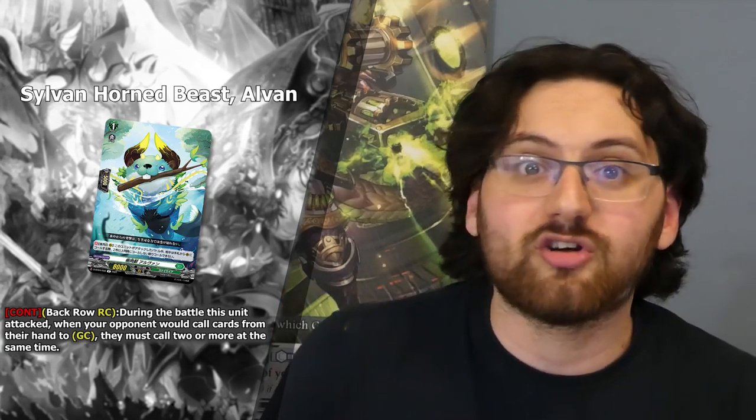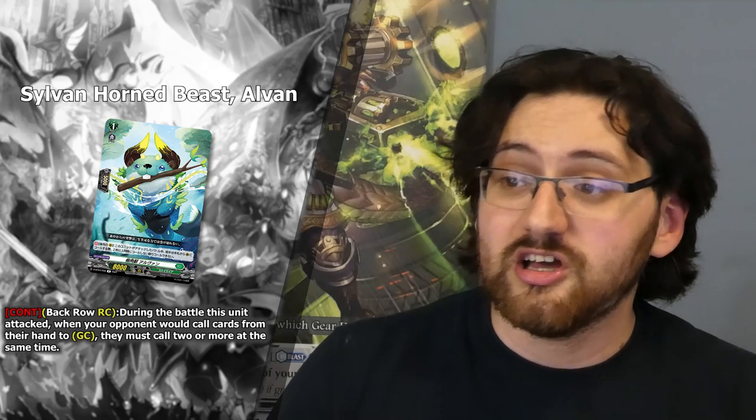Moving on, we've got some Stoic Chaos support. We've got one card for Sylvan Horned Beast Magnolia: a cute Grade 1 called Sylvan Horned Beast Alpha. Its skill is Continuous from back row rearguard circle: during the battle that your unit attacked, when your opponent would call cards from their hand to the guardian circle, they must call two or more at the same time — basically the battle door effect. With Magnolia giving this card the ability to attack from the back row, it becomes a 13k attacker. Either your opponent needs to intercept or they're forced to waste two cards on an attack they could probably guard with just 5k shield, wasting a lot of shield or potentially a PG.